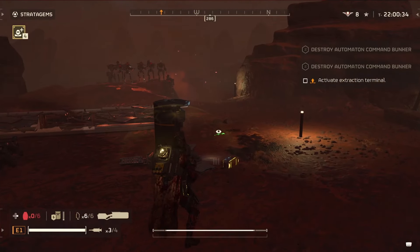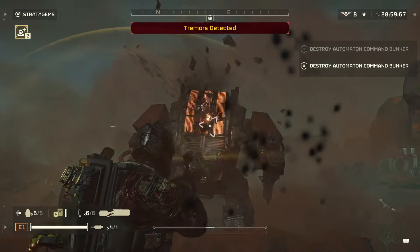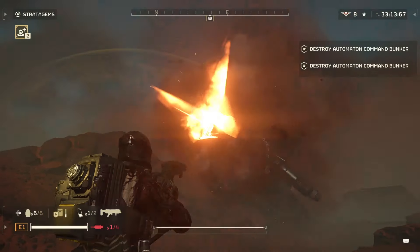Remember, with this build, if you can avoid fighting you absolutely should — but if you have to fight, you are absolutely equipped to handle everything. When it comes to the second stratagem, I cannot recommend the orbital rail cannon enough. Sometimes you might want to take down a tank or even a hulk, but even without using that, the grenade launcher is going to be amazing at killing these big enemies. If you feel comfortable enough, I recommend taking down the little guys first and going one on one with the bigger guys.